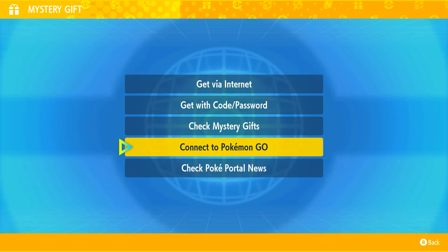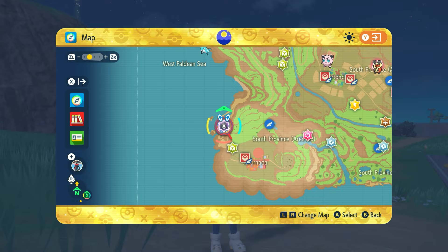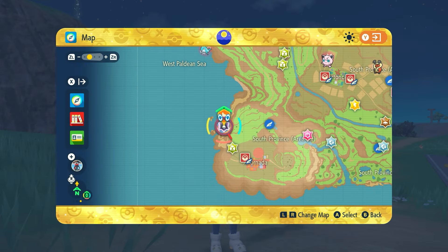To get the raid active in your game you will have to open up your menu, go down to PokePortal, head over to Mystery Gift, and if you check PokePortal News this will update your game as long as you're connected to a Wi-Fi network. You do not need Nintendo Online to do this — it will update your game and put the event in your world.